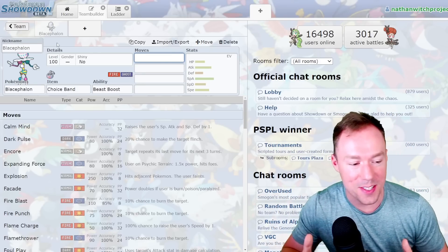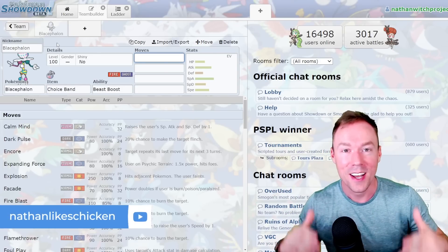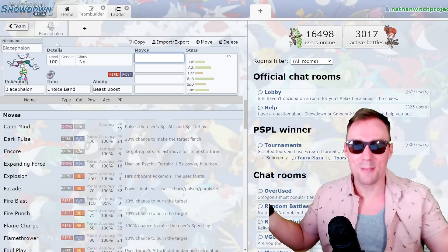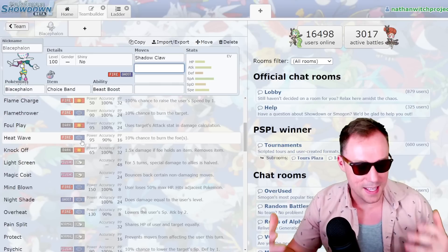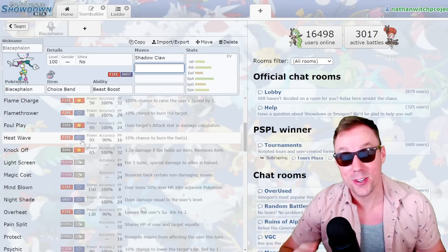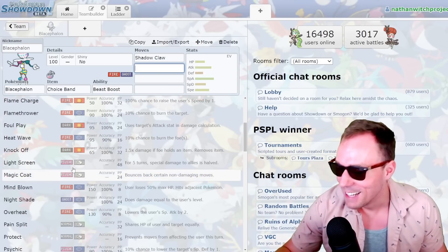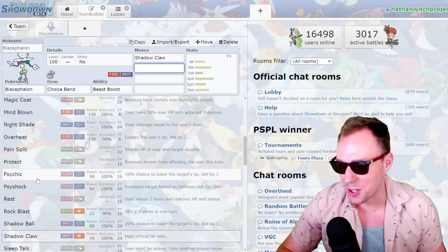Now, before we get building in earnest, I think I'm going to reuse the bit from last time I played Monofire and get into a little bit more of a summer gear here. So let's get into building. I was trying to think of ways to make this physical Blacephalon work. And it's really — there's less variety than you would think. Who would have thought this one wouldn't work? There's not nearly the same move pool as there is on the special side.